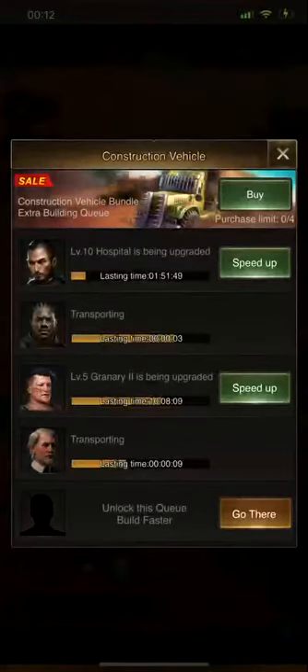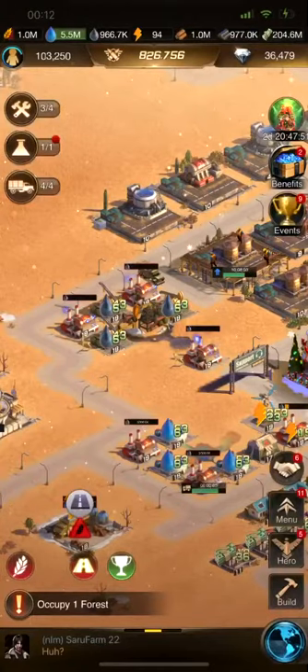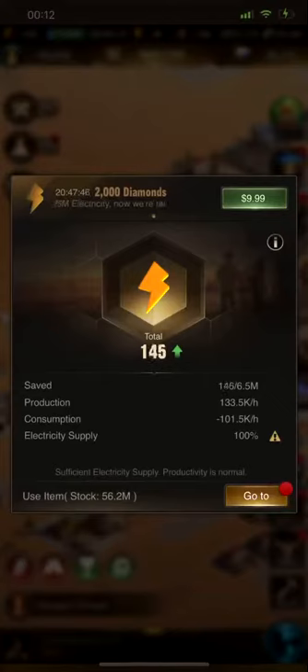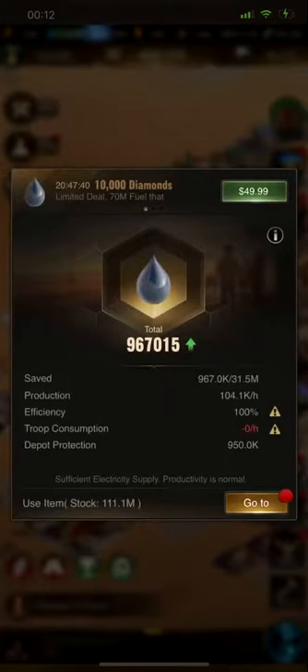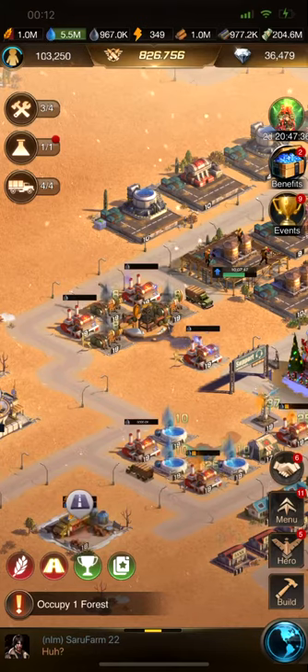So now if I put a little bit of fuel into one of these generators and give myself some juice so that I can have some electricity, I'm going to show you what happens. As soon as I have electricity — see, instantly I have a hundred percent electrical supply. Job's done. And now all of my things have gone up to a hundred percent. I'm back to a hundred percent production on everything, simply because I put the lights back on. People don't like to work in the dark.